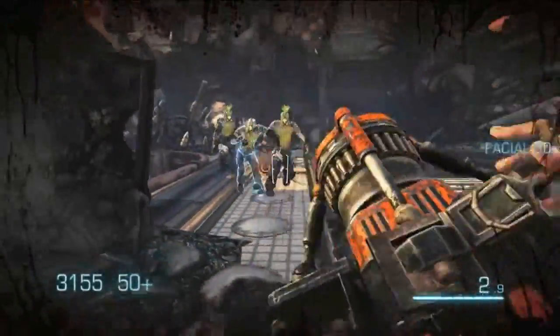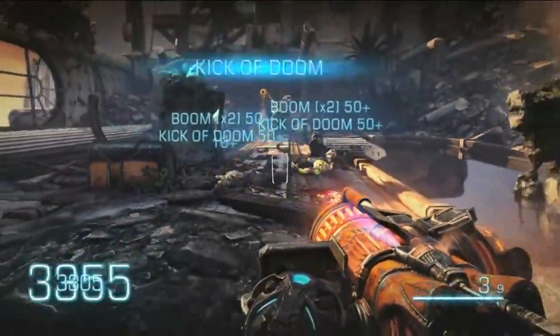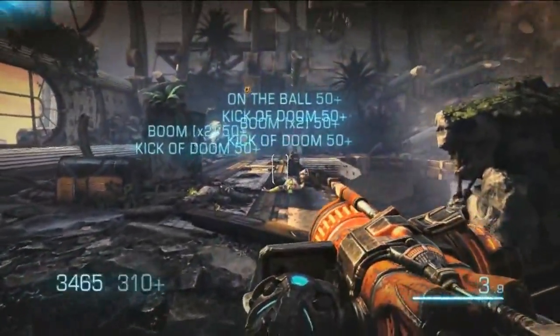There you can see the bounce of the cannonball gun — it bounces in place multiple times and allows you to kick it and leash it around to get different skill shots.